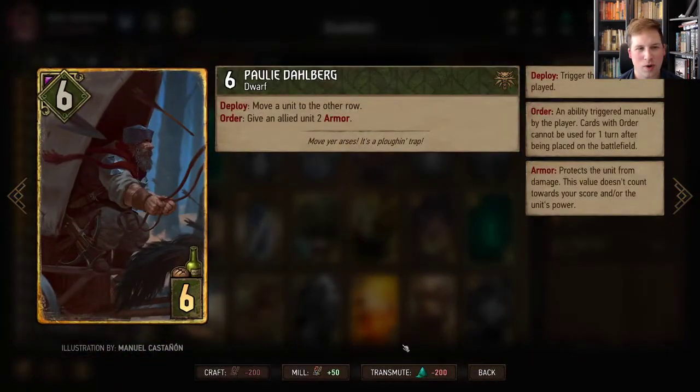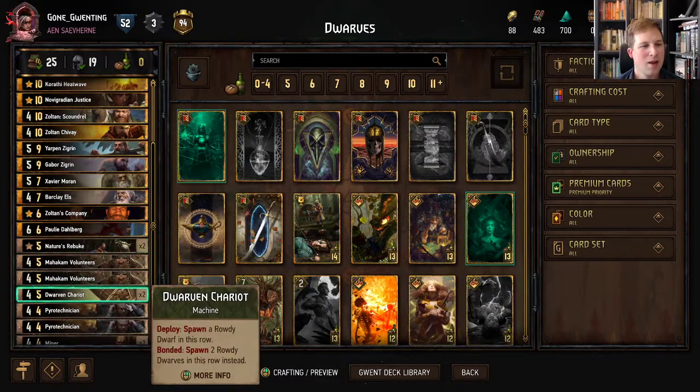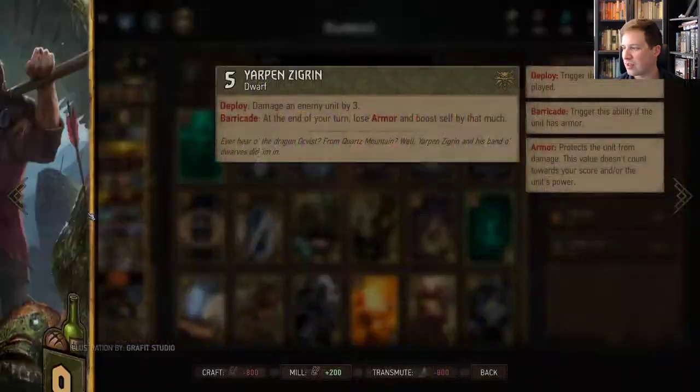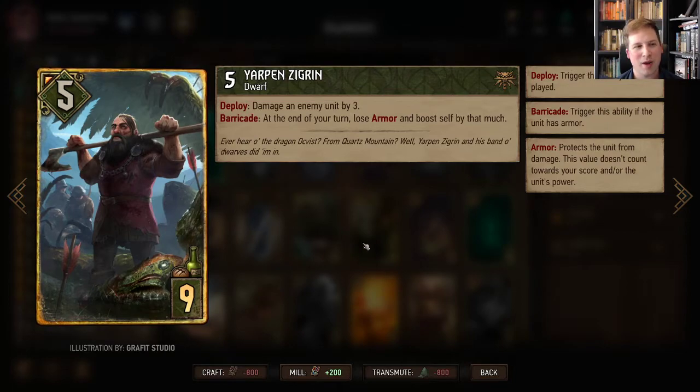I really like the rework on Zoltan's Company, giving that armor to all Dwarves in that row. Polly Dahlberg's rework as well — moving a unit and then being able to give two armor. All of that armor pairs really well with who I call the Dwarven Aglais. It is not Sheldon Skaggs — it is instead Yarpin Zegren. Now this guy, at the end of your turn, loses armor and boosts self by that much.